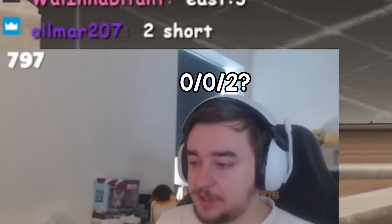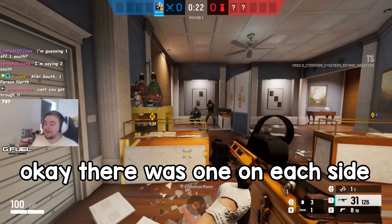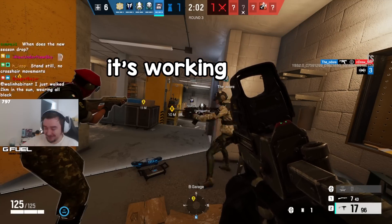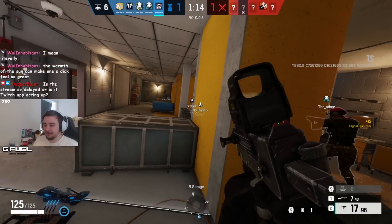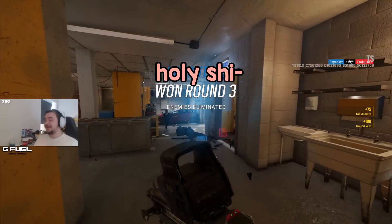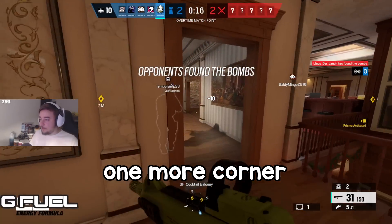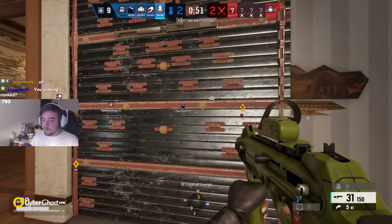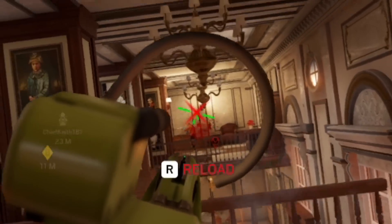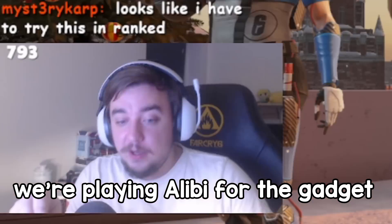You think it's one and one? Two south? You think there's two behind that barrier? Okay, so that's the real alibi — there was one on each side. It's working, there's so many blockers. They're trying to drone us. These things can't be droned, they have to shoot it. She had to shoot that. We got two kills out of that prisma — we're playing Alibi for the gadget.